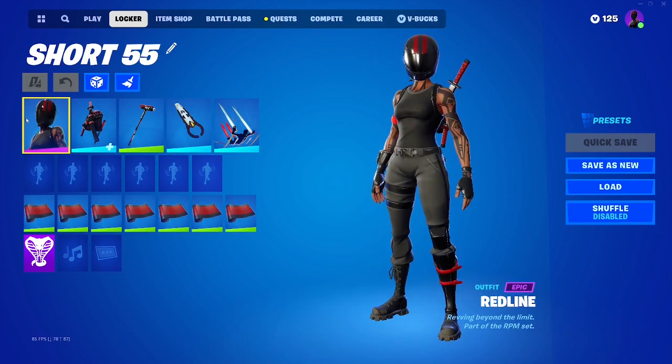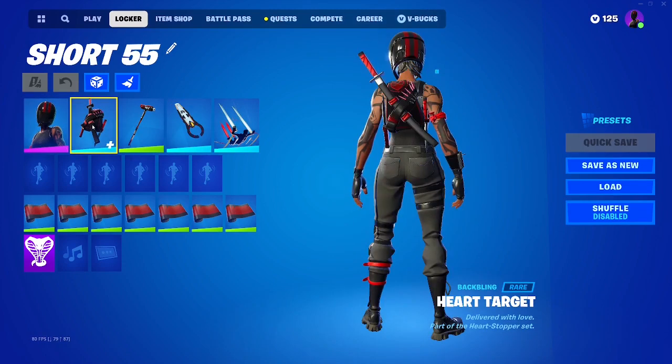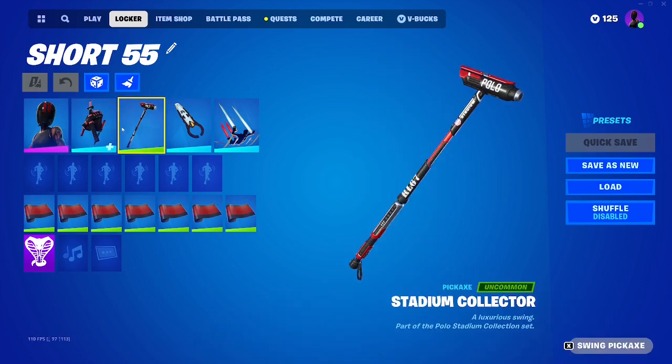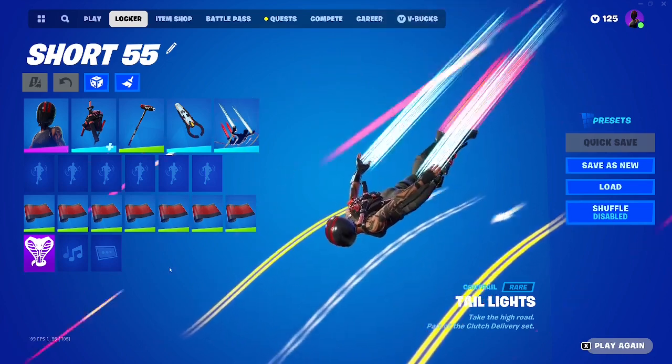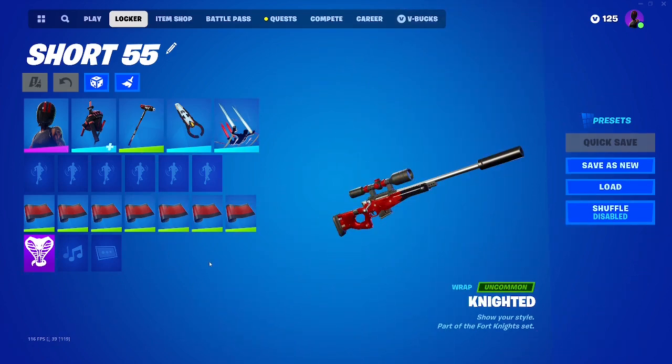Here's the Red Line combo. For this one I did the Heart Target back bling, the Stadium Collector pickaxe, the Magno Repulsor board, Taillights, and the Knighted Wrap.